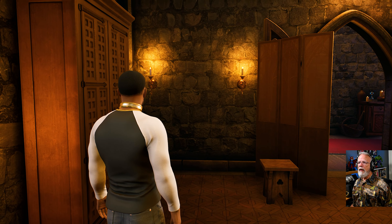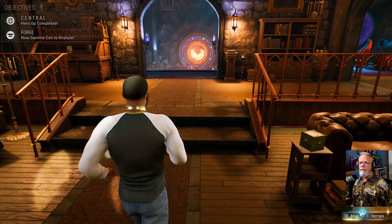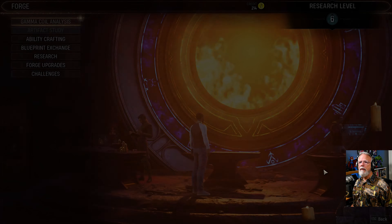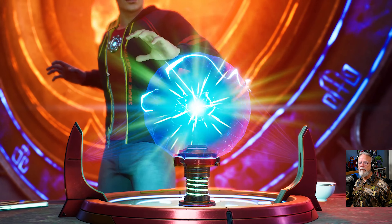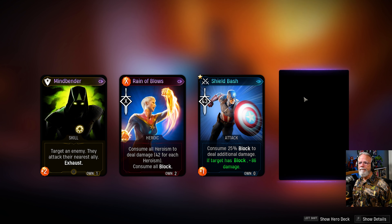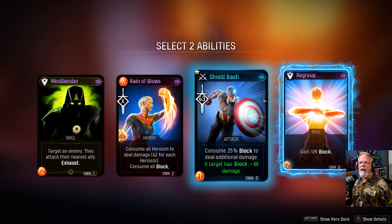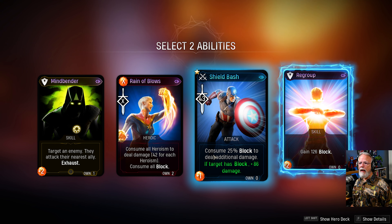Let's see what we got from the Gamma Coil — that's kind of what I want to see. Sometimes I even impress myself. I don't own one of those, so that's fine. I hate this card — I really do. I don't like it at all. So I don't own any, but I don't want any.